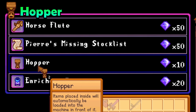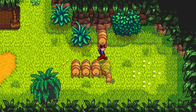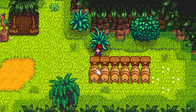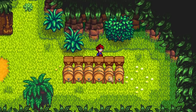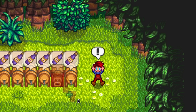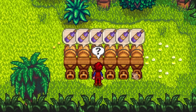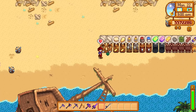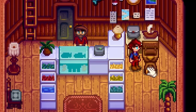You can purchase individual hoppers for 10 key gems or buy the recipe for 50 key gems. The hopper is a device that can place an item into a processing machine for you. That sounds amazing, but prepare to be let down because that's all it does. It places an item into a processing machine for you, but it cannot take an item out of the machine once it has completed its processing. Meaning that you will need to manually take the items out once they are complete. Unfortunately, there is no full automation in Stardew Valley.